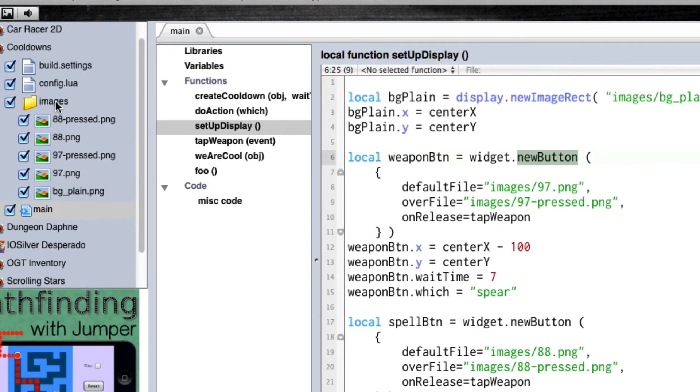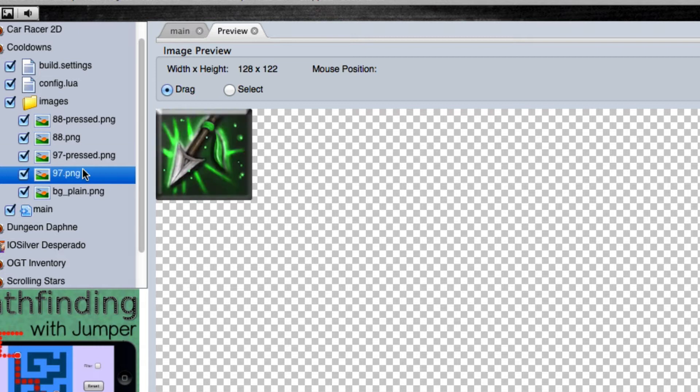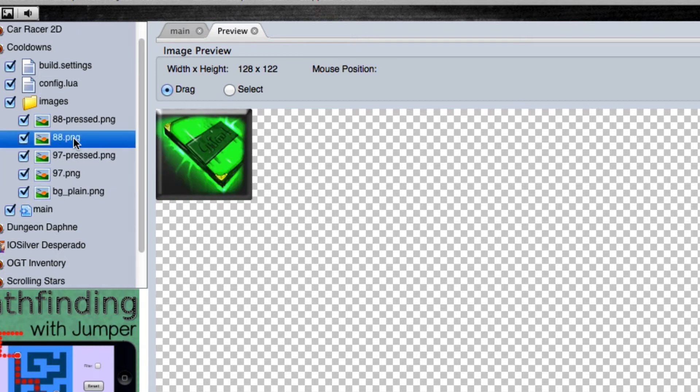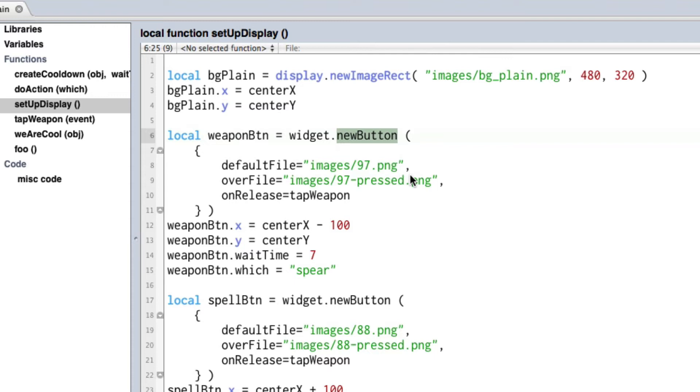Let's take a look at the images — there's the spear, the weapon button, and we have a pressed version so we can have a visual representation of when the button is pressed. There's our spell and spell-pressed, and the background. In setup display, when we set up weapon button we're saying on release go to tap_weapon, and the same thing with the spell button. They both go to the same place even though they'll be doing two different things with different cooldown times. I've created a property on the weapon button called wait_time set to seven — for seven seconds — and one called which set to spear. For the spell button, wait_time is two and which is spell.